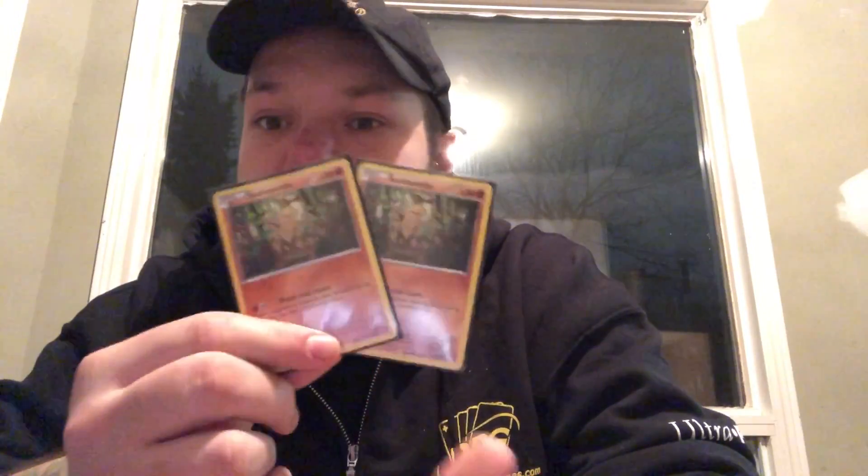Sudowoodo is a card I added into this deck because it can copy your opponent's attacks and do better damage than what you start off with. If your opponent is doing an attack but they don't have Strong Energies, Choice Band, or Regirock, our Watch and Learn is going to be doing a lot more damage than their original attack. We can also use Bloodthirsty Eyes with Lycanroc to bring up one of their Pokemon and do that attack to a different one.